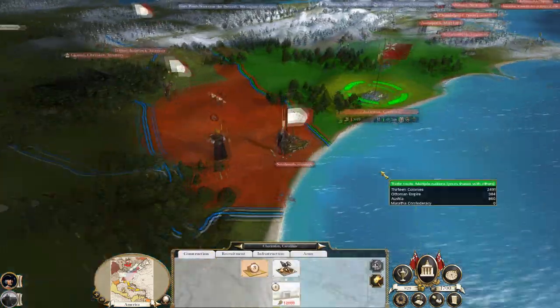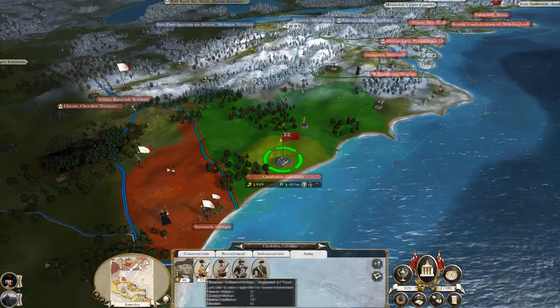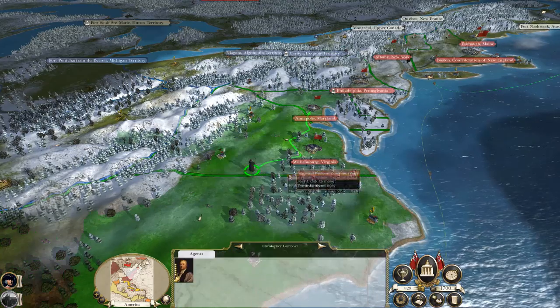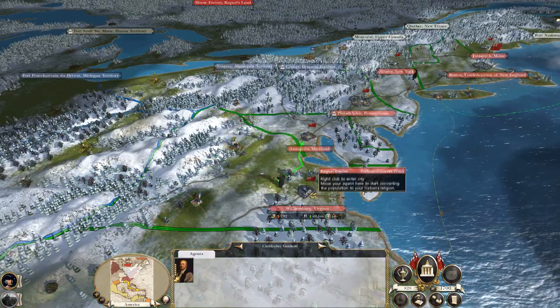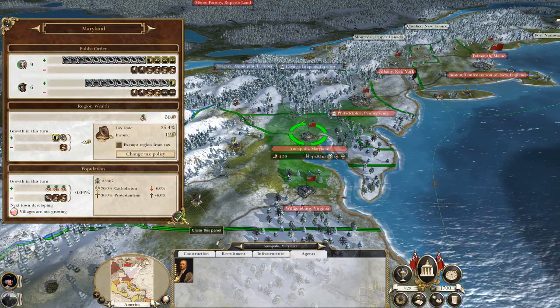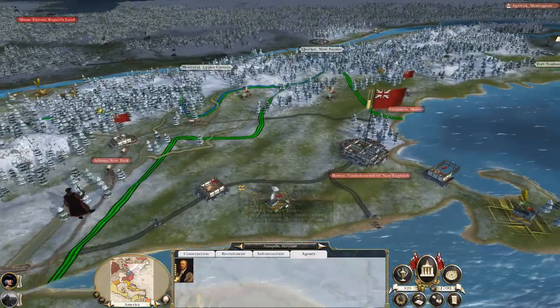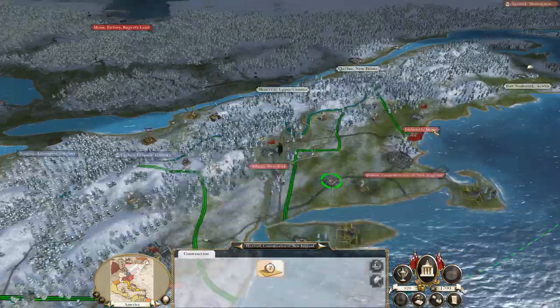Charleston looks decent but not a very good army here — that's why we're trying to be friendly with the Cherokee. We are still shrinking. Roads will help but not as much as having a school would. Let's hit the end turn.